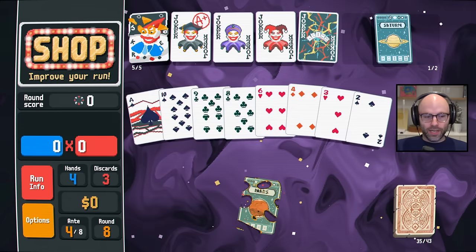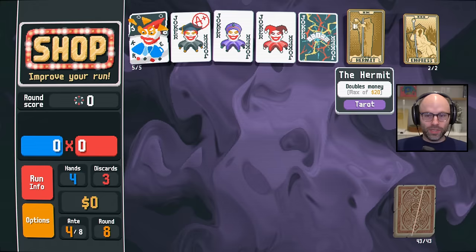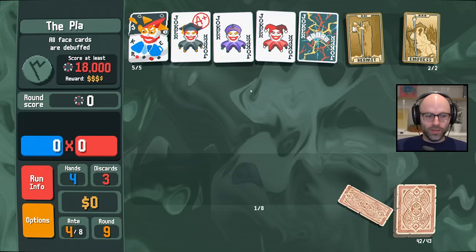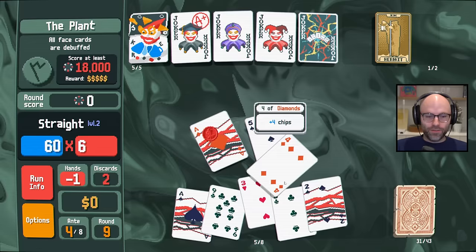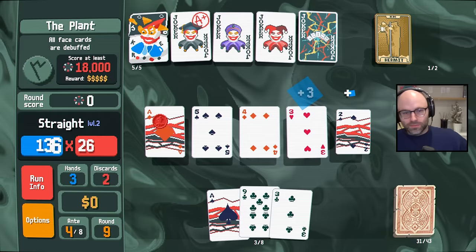We get a Saturn — that's actually like an unbelievable helper. Then Empress gives us two tarot cards — or Emperor gives us two tarot cards, one of which we probably won't use, but the Empress is going to be very valuable. And at least we got the softest softball you could ever ask for from the boss blind. Now we got ace, two, three, four, five with a red seal mult-triggering ace.